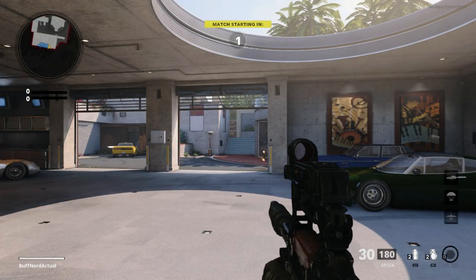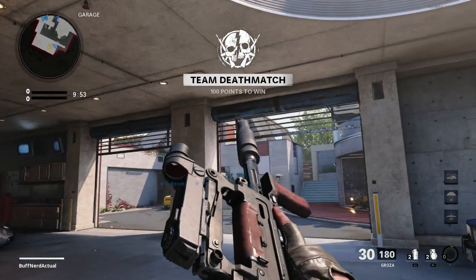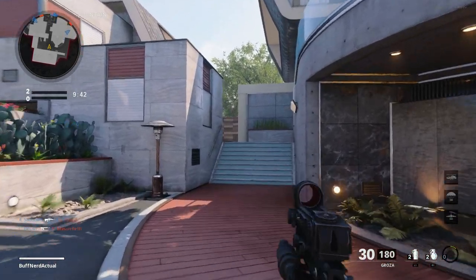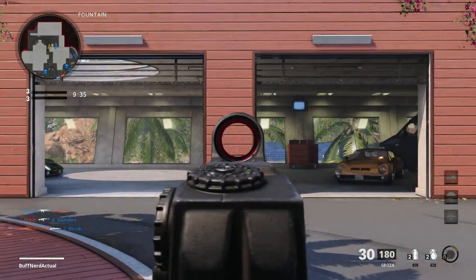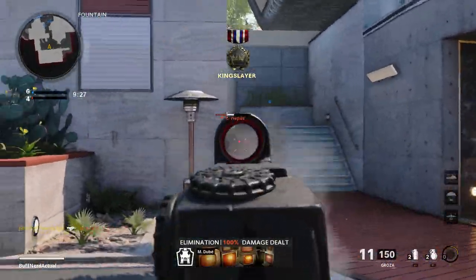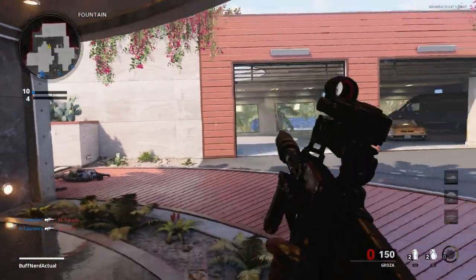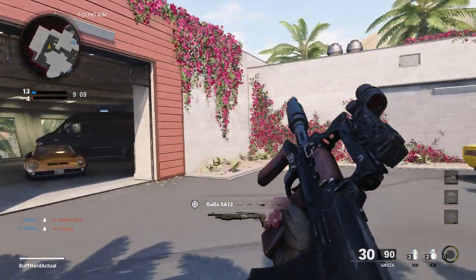Now let's jump into Cold War multiplayer gameplay. We're running TDM against bots to see how the weapon handles. You'll notice on the weapon inspect animation it checks the chamber, but unfortunately your character model isn't holding the weapon up enough to actually see whether there's a bullet chambered — a bit annoying. The animation may not have been 100% finished, or maybe that was intentional. Looking at recoil, it's mainly straight vertical with a slight deviation to the left if you just let it rip.